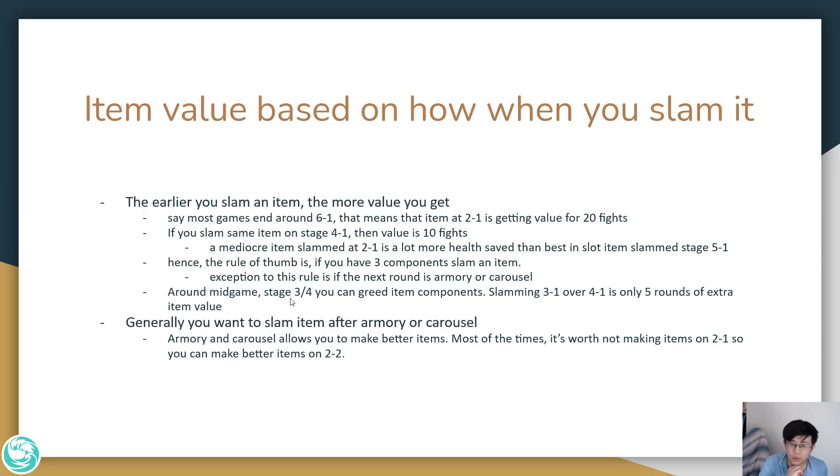Around mid-game, stage 3 and 4, you can start holding out for more item components. If you slam at 2-1 you're getting 20 fights of value, at 3-1 you're getting 15, and at 4-1 you're getting 10. The difference between 10 and 15 fights is only 5 rounds of extra value, and sometimes the item quality is worth those 5 extra rounds. Also, you generally want to slam an item after the armory or carousel, since the armory and carousel allow you to make better items than what you currently have.